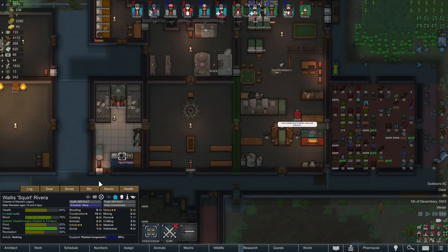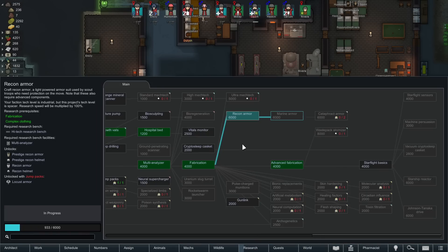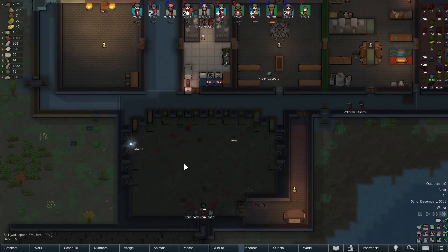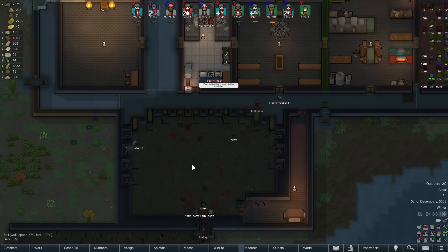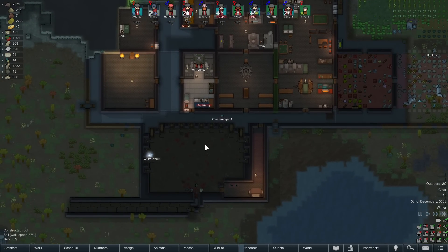Some people are recovering from injuries, which is fine. What are we actively researching right now? Right, the recon armor — mostly so we can get the prestige going first. Still considering another research bench.